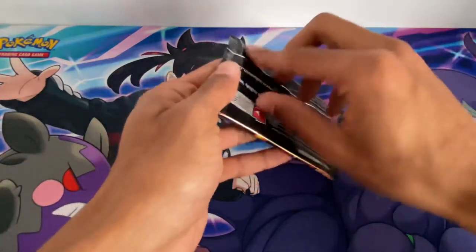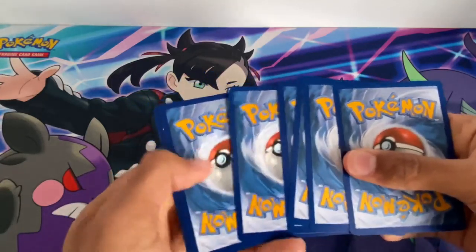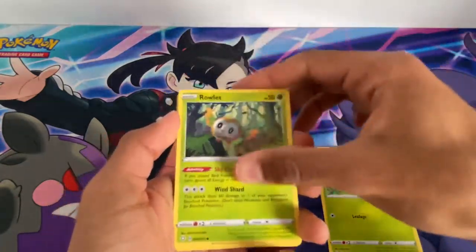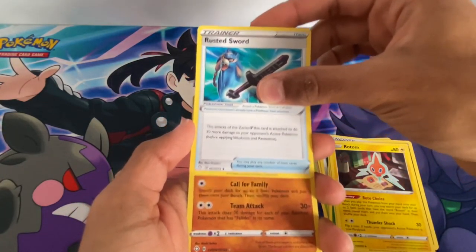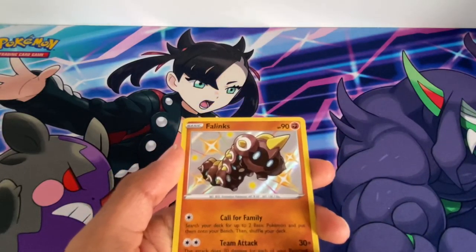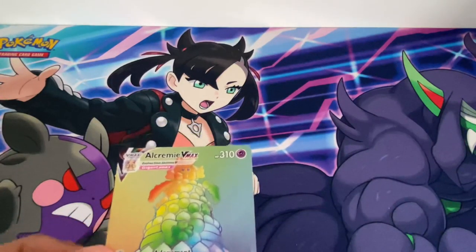Pack number six now. Hopefully I might open another tin or get more boosters of Shining Fates because this is getting better and better. Pack six: Koffing, Golisopod, Ralts, Chewtle, Spinarak, Energy, Thwackey, Rotom, Rusted Sword, and the reverse shiny Pokemon this time is Foongus with the Team attack - very good. The last card is a Rainbow Rare Alcremie VMAX - very nice. This is getting better and better.